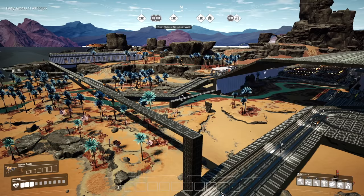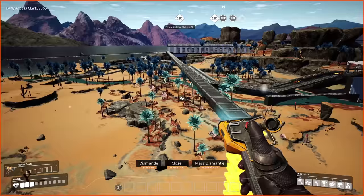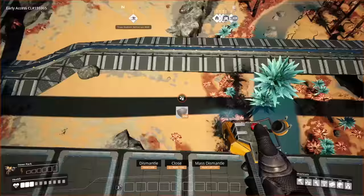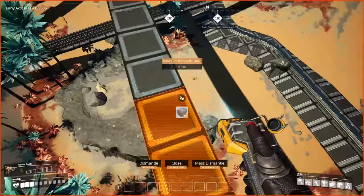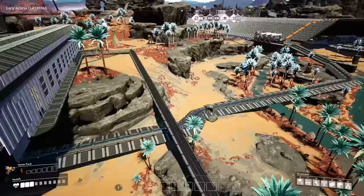You'll see in my mega factory series that I keep everything to the same grid — it's just going to be much easier later on when trying to merge two factories together. I'll actually run a long line of foundations from one factory to where the next one wants to be, start building that factory, and then delete that line so that I know everything is on the same grid.